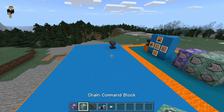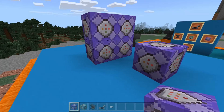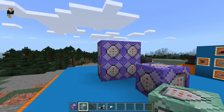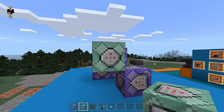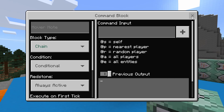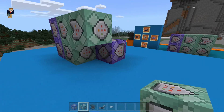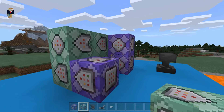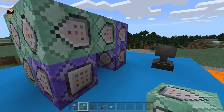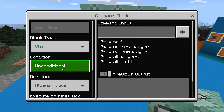Next, place down your purple repeating command blocks like this, and don't forget to place one right here. Now it gets a little tricky — pull out your green chain command block and place one here, but make sure it doesn't have conditional on; it has to be unconditional. Then place another one — this one has conditional on. Open it up, go to condition, and swap it. Do the same with this one, making it conditional. This one you place here and it's not conditional. Then place two up here, both unconditional, and down here it's conditional. Actually, sorry — this one is actually conditional, so change that real quick.